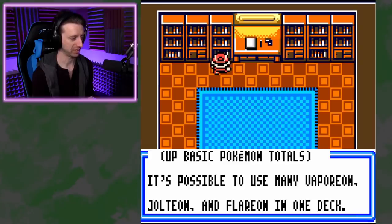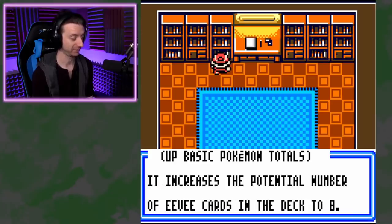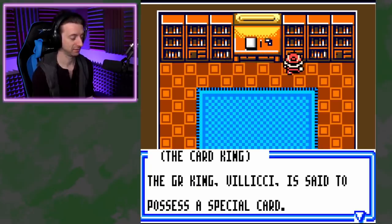It's possible to use Eevee, Vaporeon, Jolteon, and Flareon in one deck. To use them all, just use 4 EB and 4 Ditto. Wow, what amazing strats.